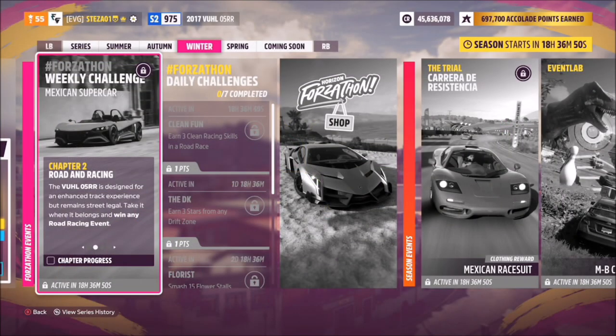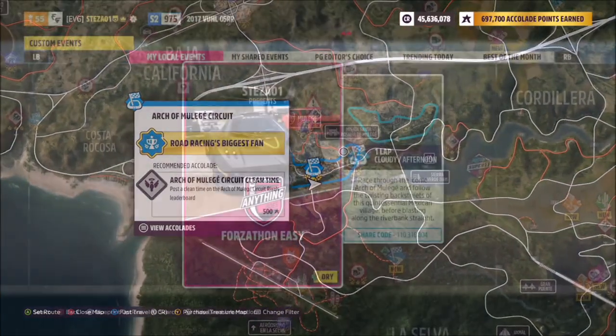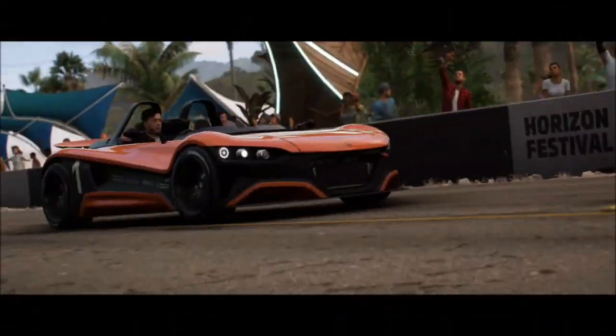The first challenge wants you to win any road racing event. I recommend heading over to the Arch of Mulege circuit road race to complete this challenge. If you follow my channel, you'll know I have a created race for you called Forzathon Easy, and the share code is 110 316 804.